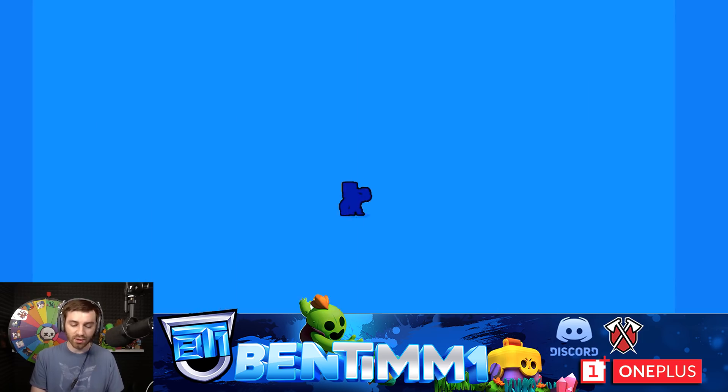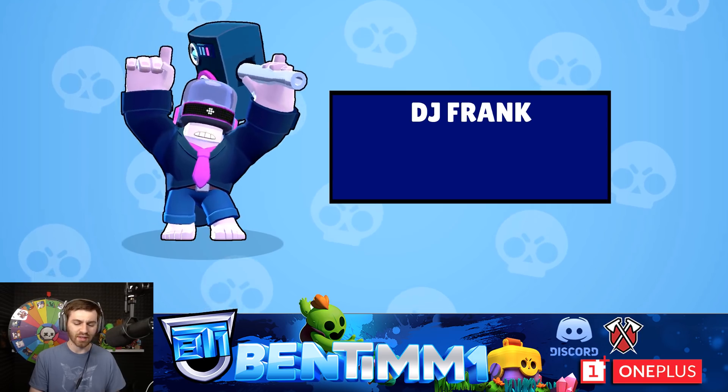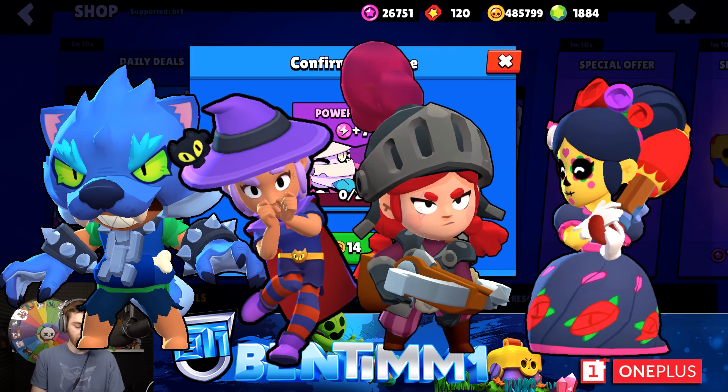For skins right now, all we have is DJ Frank, so let's get him right now as well. It looks really awesome — no other animation effects. We have werewolf Leon coming, witch Shelly and all of that. So be on the lookout for all of those.